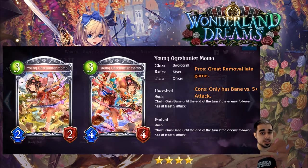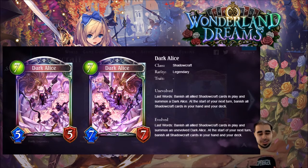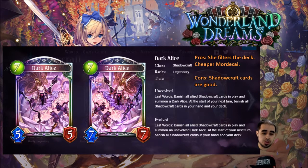Next card is Dark Alice for shadowcraft — very strong. She's a seven, five, five legendary. Last words: banish all allied shadowcraft cards in play and summon Dark Alice, so she reincarnates kind of like Mordecai. At the start of your next turn, banish all shadowcraft cards in your hand and your deck. You can build a full neutral deck with Dark Alice, or a half-shadow half-neutral deck, then drop her late game — when she dies she clears the useless cards and you draw your strong neutrals like Izafeld or other new neutral cards.